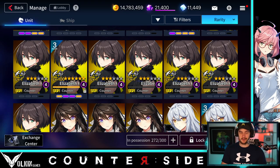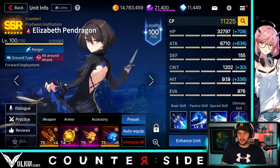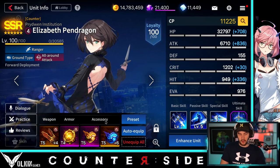Hopefully she can do some stuff. I really do love Liz. I hate fighting against her. I just never got around to maxing mine out. So I just jumped in, got three of her skills maxed out, leveled her up, starred her up, and now we're ready to go.